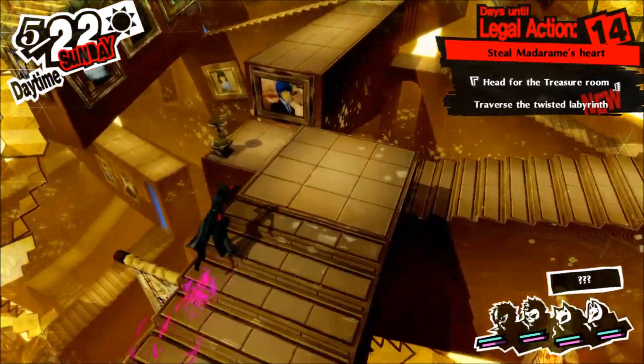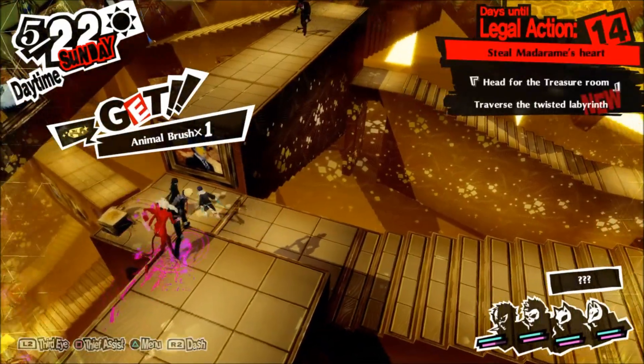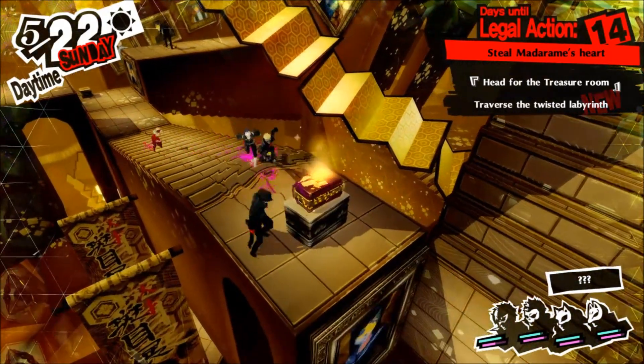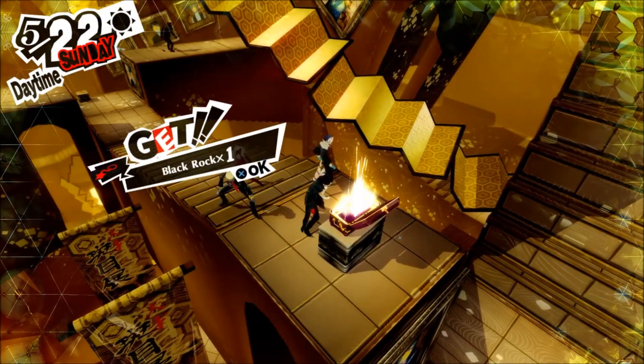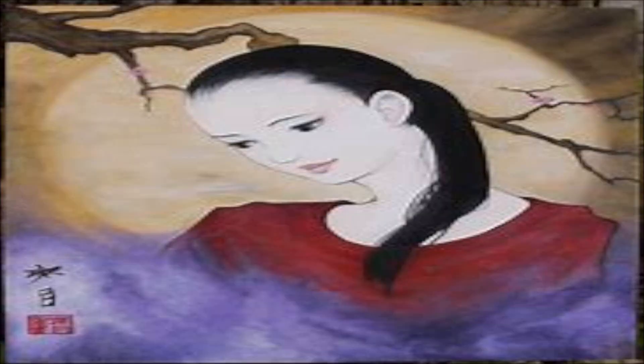Before I proceed any further, I'll pause and give you a quick picture of the real Sayori. She has a ponytail looking down, a red sweater, with cherry blossoms behind her and a branch extending to the back — that's the real Sayori.